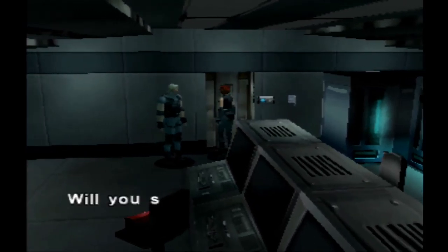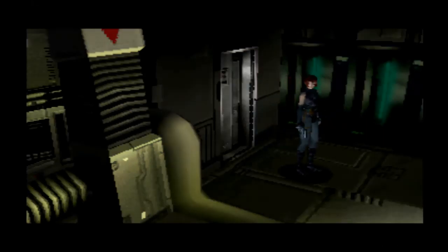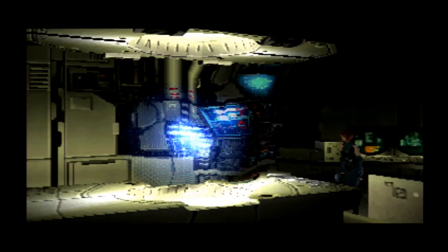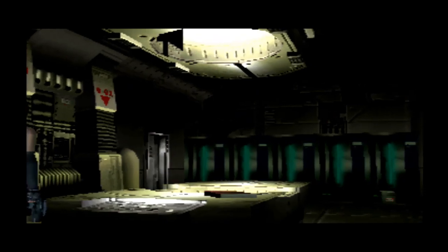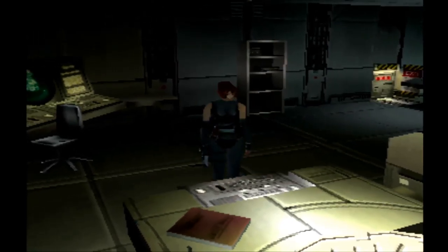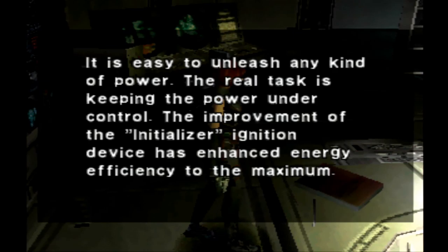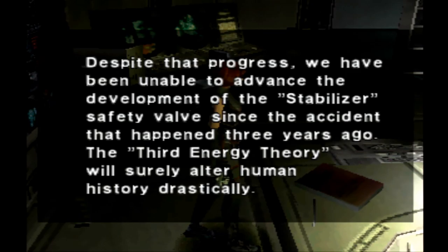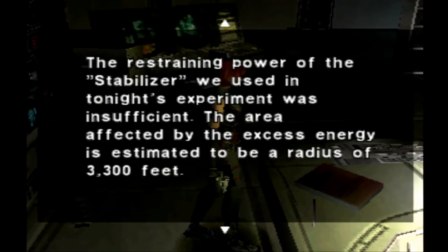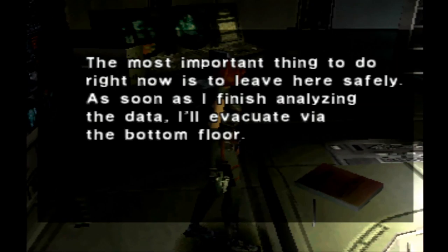That looks pretty — some sort of glowy energy thing. Basically that is one of the energies that causes all these dinosaurs to appear. Let's see what this booklet says — ignition initiizer or stabilizer, I'm not sure how to pronounce it. Giant creatures — I wonder what those can be. I'll get back to this panel.